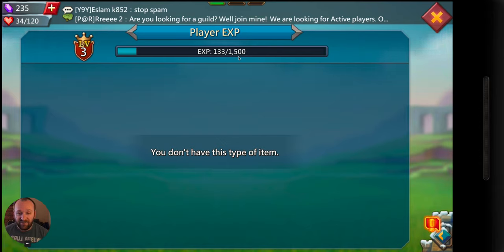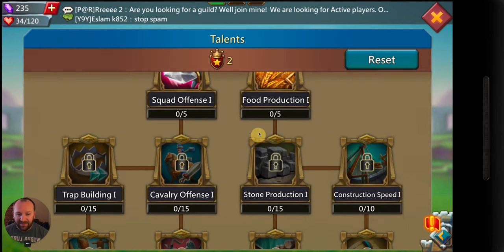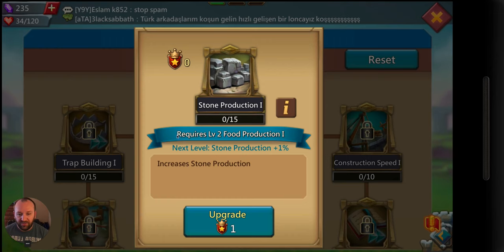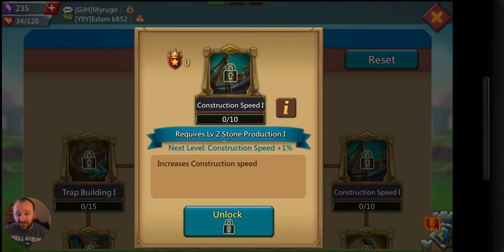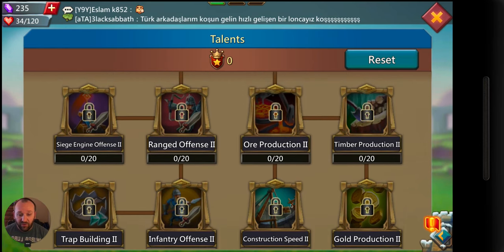133 out of 1,500 — and that gets pretty big after a while. It's like 7 million XP to get to level 59, and then from level 59 to 60 — the highest level in the game — it's going to take you like 21 million. For talent points, I'm adding these to food for now. That opened up the next one — it requires level 2 food production to open up the next tier. To open construction speed 2, for example, you're going to need level 5 ore.